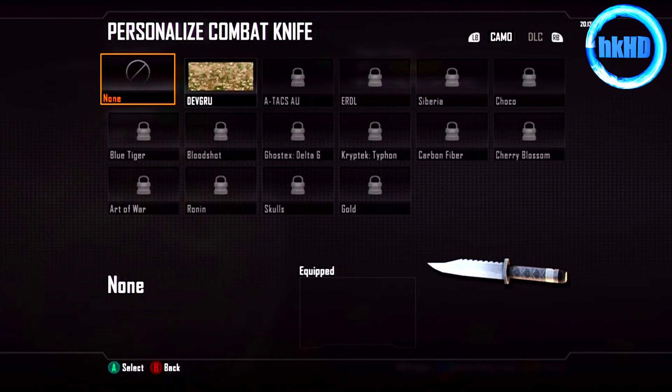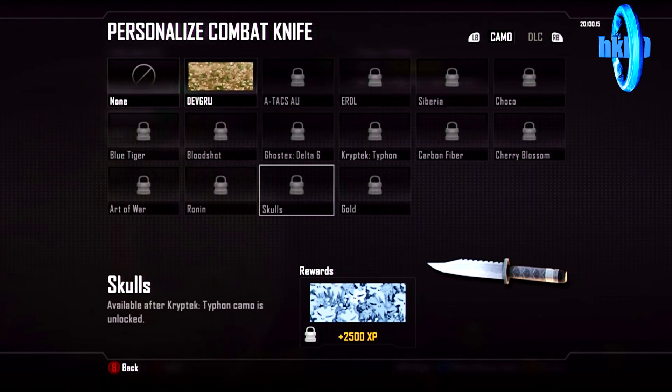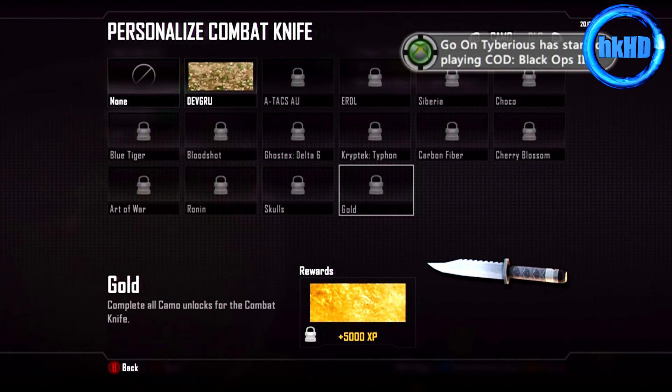It's the same camos for all the guns, so if you guys want to match your gun with the camo for the combat knife you can go ahead and do so. As you guys can see, gold is on the bottom, so you guys can get gold camo or whatever other camo you guys want. It's pretty sick.